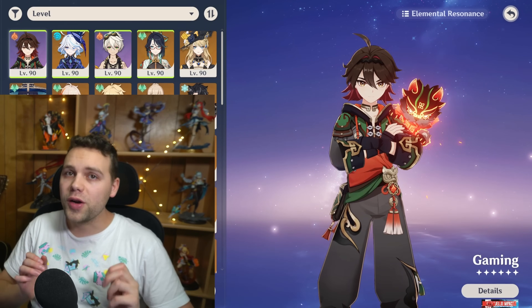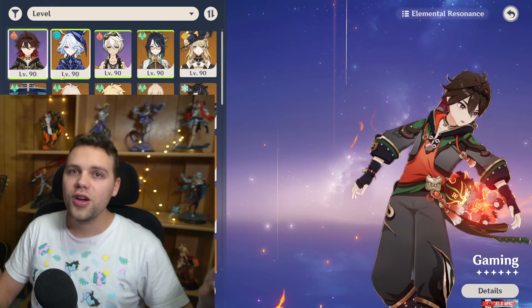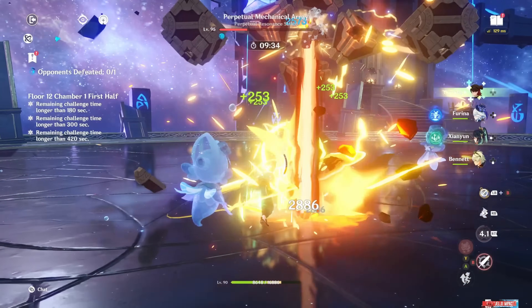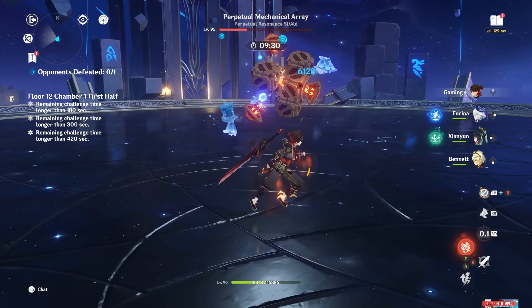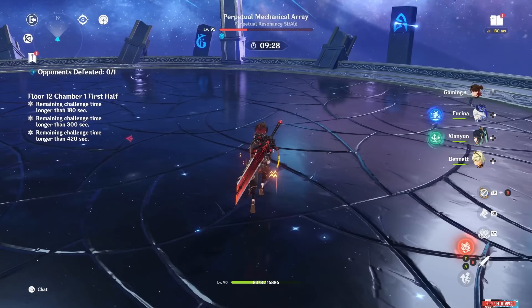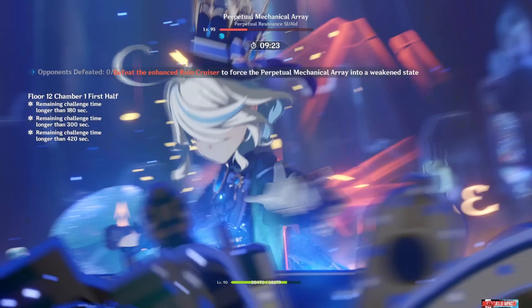Welcome to Jello Impact, where we build and test every single character to help you decide who you want to wish for and build. Gaming is an on-field Claymore Pyro DPS — a role we definitely weren't lacking before — but his unique and extremely fun playstyle makes him a welcome addition to the roster nonetheless.